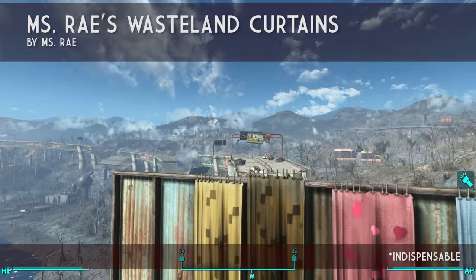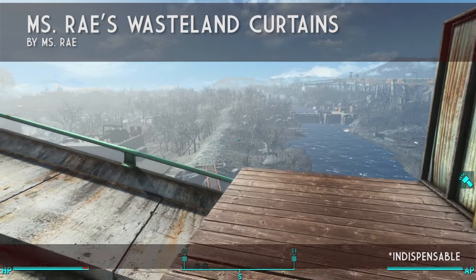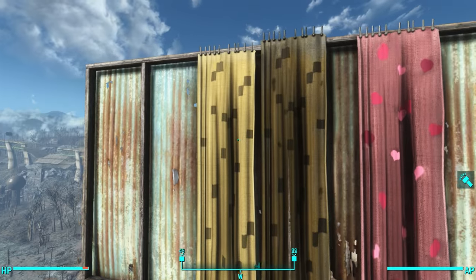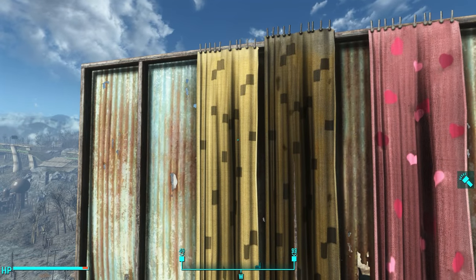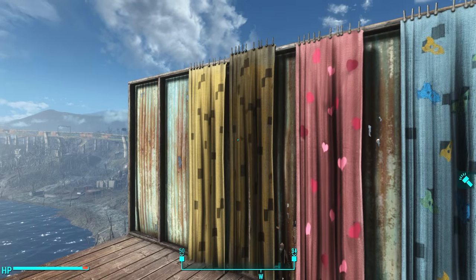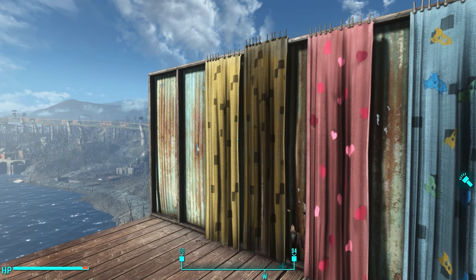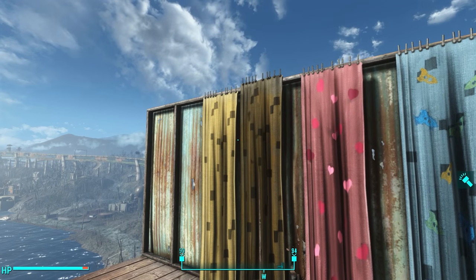First on the list is Miss Ray's Wasteland Curtains. This mod is simple and only comes with a few curtains, but they're really nice. It comes with a clean and dirty version of this retro looking mustard colored curtain. Bethesda uses this curtain quite liberally in Far Harbor and around the Commonwealth, and you now have access to it to build in your own settlements.